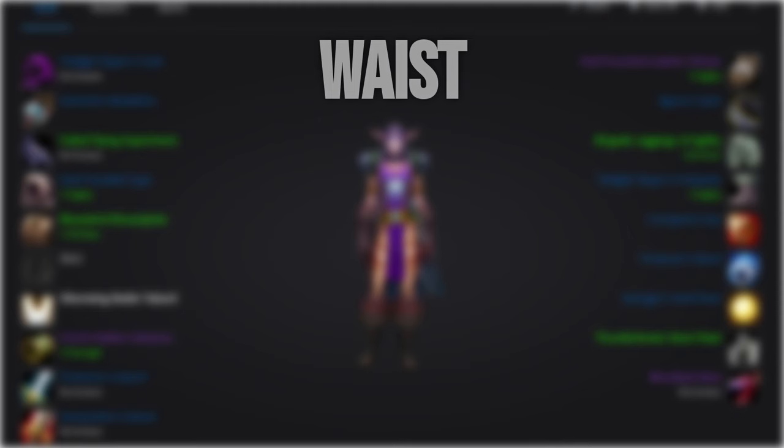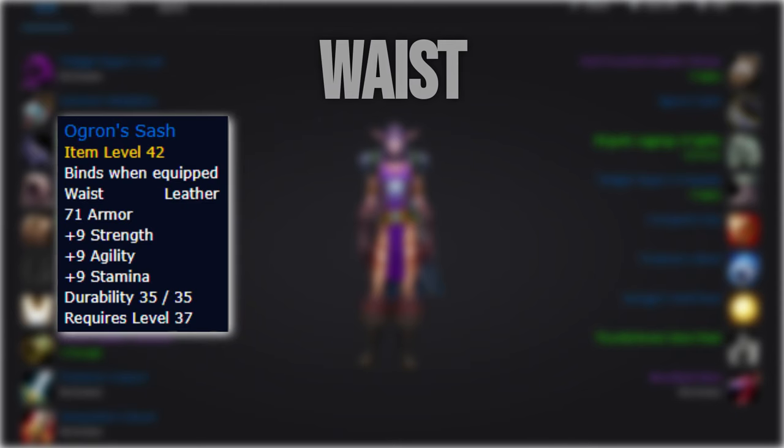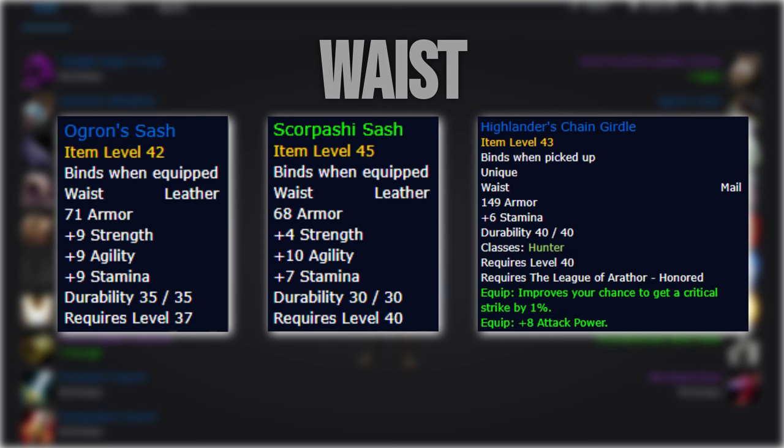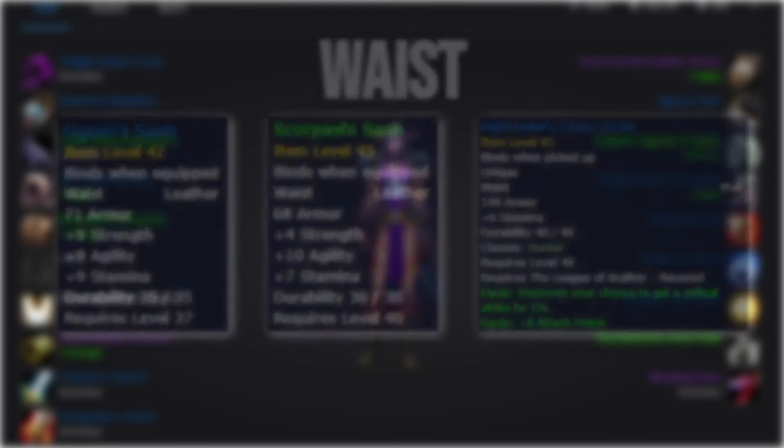For the waist slot, you'll ideally want to pick up Orgron's Sash, but chances are it'll be incredibly expensive. A cheaper option is the Skorpashi Sash, and it's just a 2-3 DPS loss. The Arathi Reputation Belt is a slightly worse but viable option, but let's be real — by the time you've grinded out that reputation, you'll already have a better option.